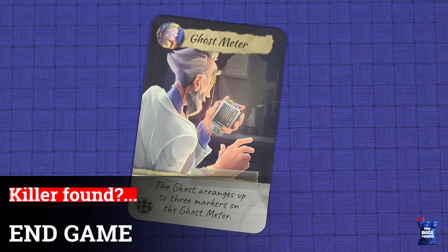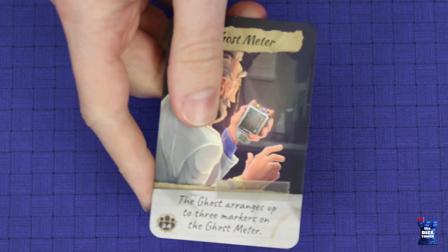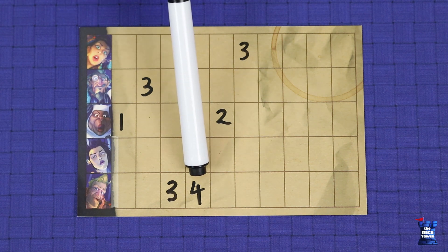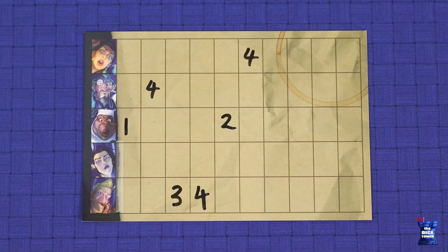If no players have guessed the answers correctly, the game ends once all players are either out of cards or have made two incorrect guesses. Refer to the ghost sheet keeping track of all the incorrect guesses — whichever player made the highest scoring guess throughout the course of the game is declared the winner. If there are multiple players tied, whoever made that guess earlier in the game wins. The ghost wins jointly with the detective only if the detective makes a completely correct guess; if the game ends without a correct guess, the ghost does not win.